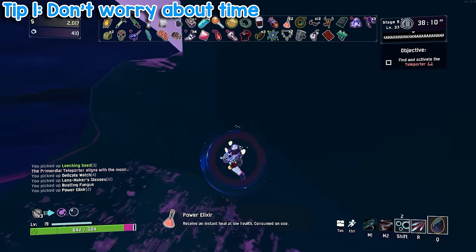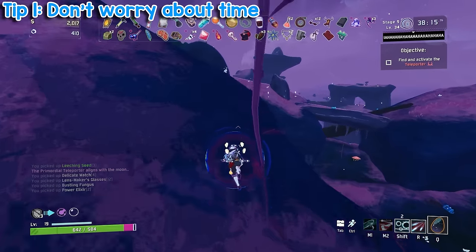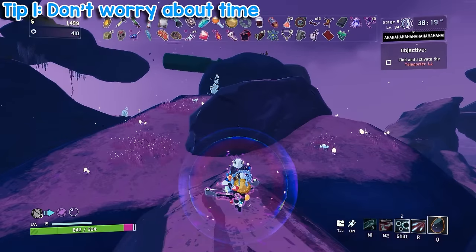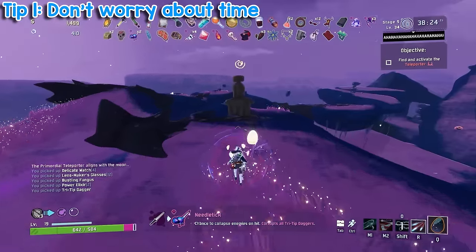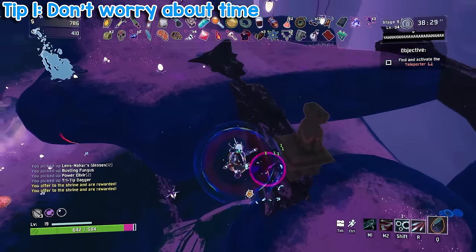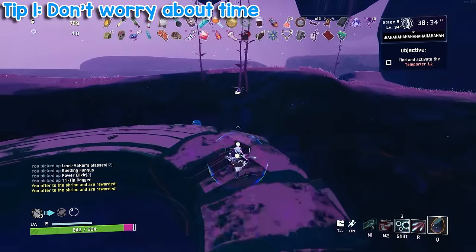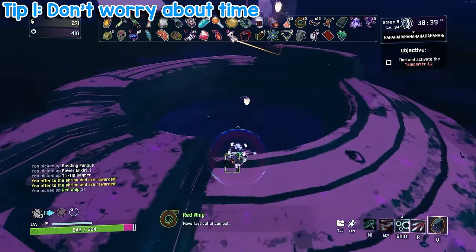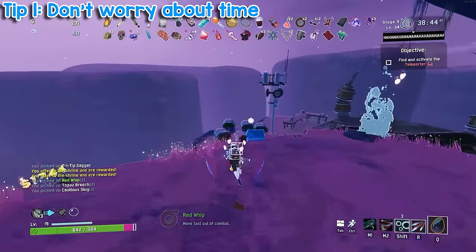From a difficulty scaling standpoint, this strategy doesn't do what it claims to. 5 minutes a stage is very simplistic and assumes difficulty is calculated by time, which it isn't. Difficulty rises every time you complete a stage as well, and it's a lot more complex than time equals difficulty. I see a lot of people struggle with this strategy, and my advice to you is to not worry about how long you're spending on a stage. Try to get every item on the map as efficiently as possible. Sometimes this can mean more than 10 minutes a stage, and if you're new to the game, maybe even longer. The more you do this, the faster you'll get, as you'll be learning the maps a lot better than if you were rushing. You'll also learn a lot more about the items and have more time to fine-tune your build.